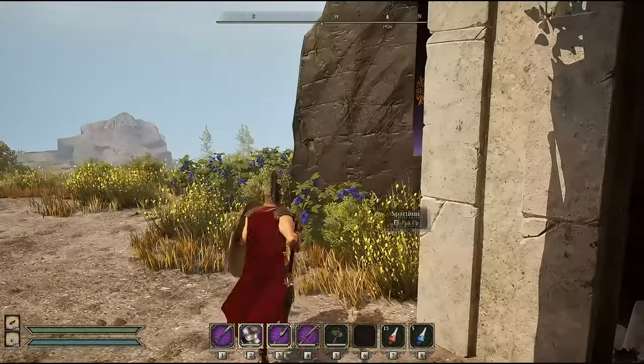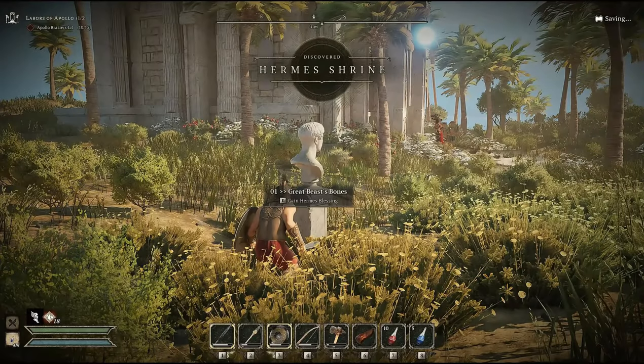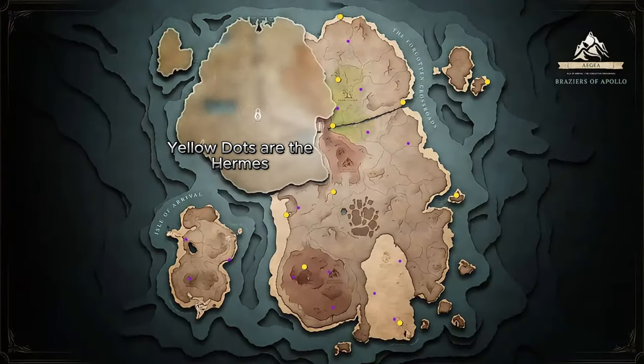The shrine of Hermes is located due east of the starting portal. Once you get there you will activate the mission to find 10 Hermes busts throughout the island. Each bust gives you a hint on where to find the next one. The map shows all 10 bust locations, which are all pretty close to where your shrines or braziers of Apollo are. I recommend doing both missions at the same time to kill two birds with one stone.